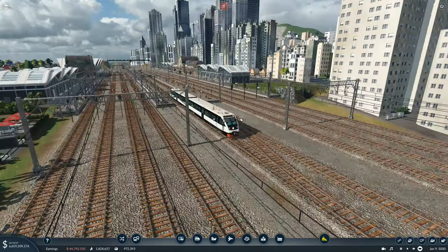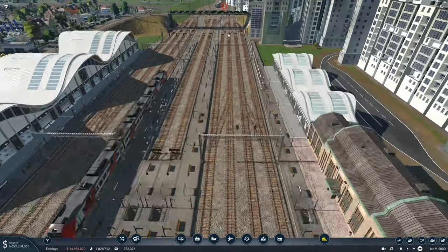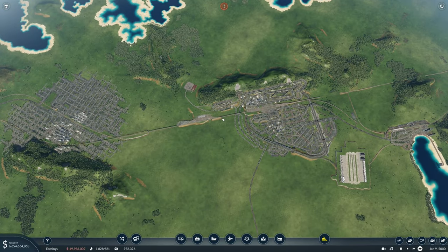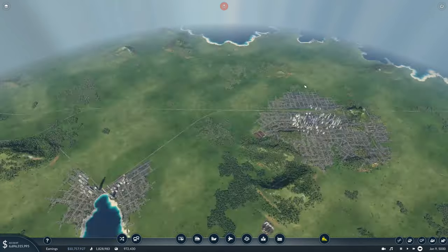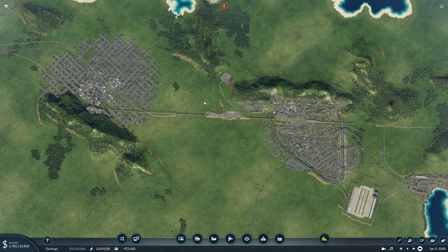For example, this route here terminates at Capital at this platform, but it can actually bypass this whole station and go through here and end up at the depot, which we're going to show off in a little bit. You're also going to want to have the depot as central as possible in your map. This is a very long map, so this is far left and this is far right, and you'll notice the depot sits round about the center just there.